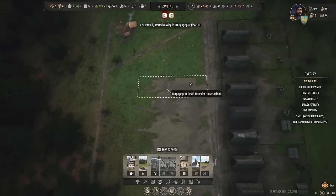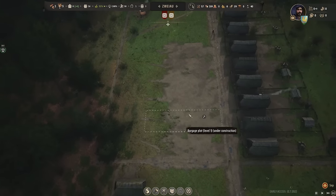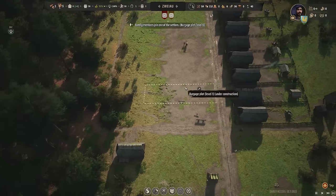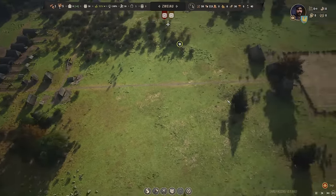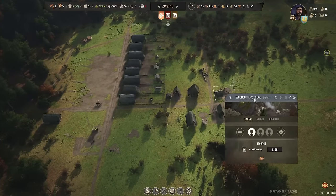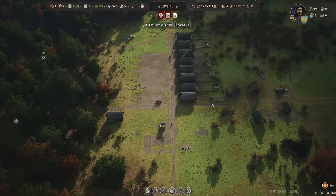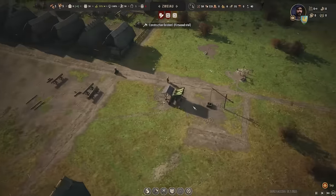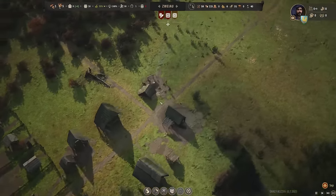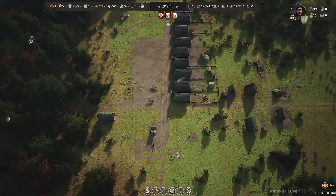That's six more plots — we'll go ahead and build those. I don't need them to be priorities; we have new families moving in already. Let's go to the woodcutter's lodge and get someone working in there. We'll speed things up. Hopefully this means that in not too long I'll have all my things working. Getting the forester's hut and woodcutter's lodge up and running will be really important, especially since we are now out of fuel heading into winter.